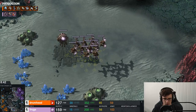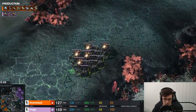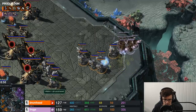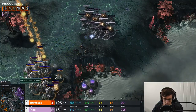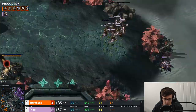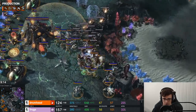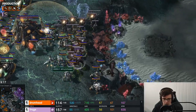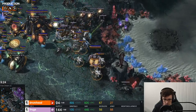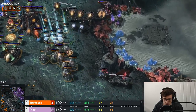Frogs is now moving out with a fair amount of Roaches and Ravagers, pivoting his army composition away from Mutas. He's forced lots of Blink Stalkers and static defenses in the main base, so now he attacks outside the main while harassing with Mutas inside. He splits the army, but then consolidates — forcing Protoss to split his own army. The Mutas join the engagement on top of the Protoss army, and with the combined force, absolutely everything is going to go down. The Protoss army consolidates with Blinks but it's too late.